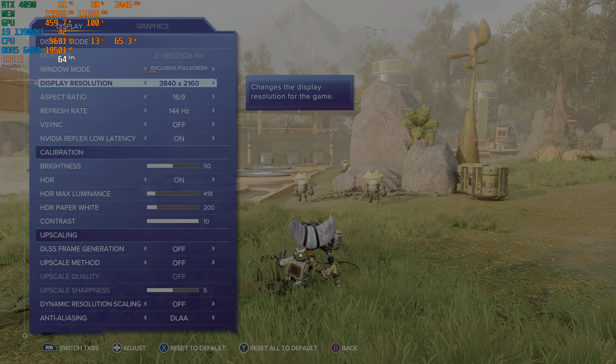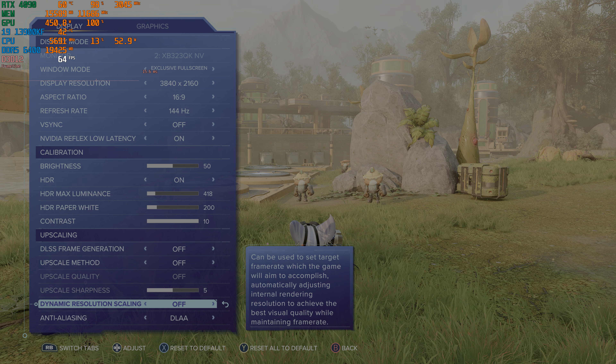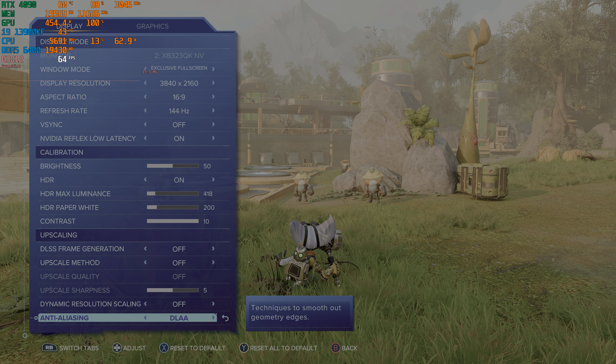Yo guys, how's it going? So we're back in Ratchet and Clank Rift Apart on PC. Since I last put out a video there was an issue with HD textures not being fully loaded into the game, and they did patch the issue, so we'll go ahead and test that out in some different scenes of the game.